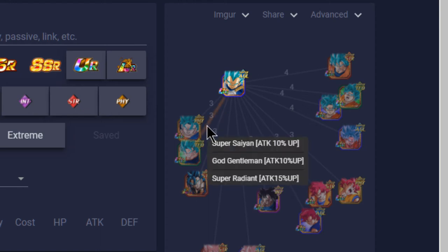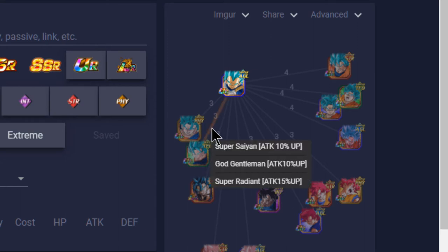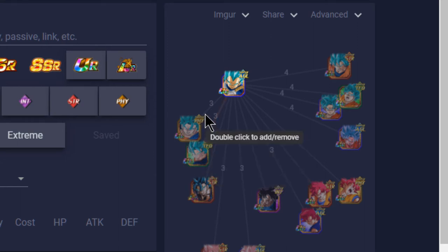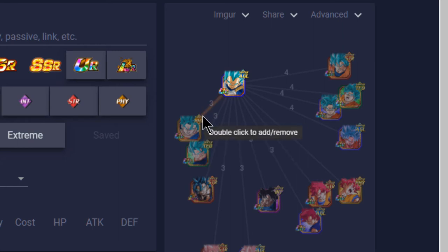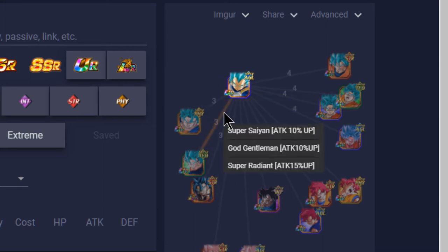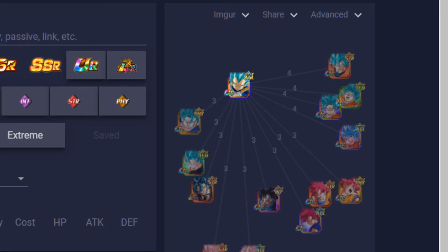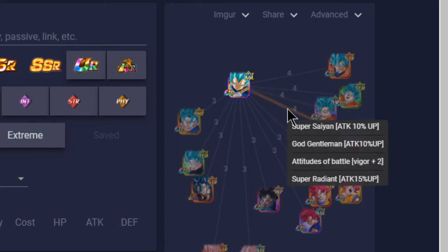The LR Vegeto Blue doesn't link that well — only 25–20% attack buff. Technique Vegeto Blue is 25% attack and the physical one is 25% attack and Ki +2, so the physical one might be slightly better because you get two Ki, but the technique one gives you the most attack output. They don't share any Ki links so you definitely need a support unit for that. Overall in Realm of Gods the Super Saiyan Blue Goku is still going to be the best one to link alongside him — you get all the attack buffs and Ki +2.